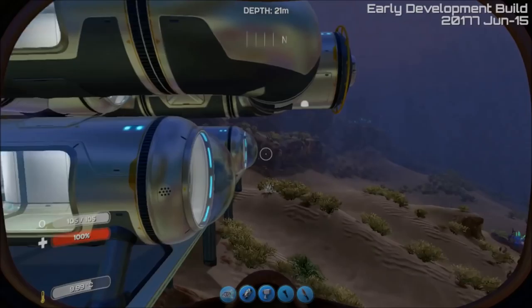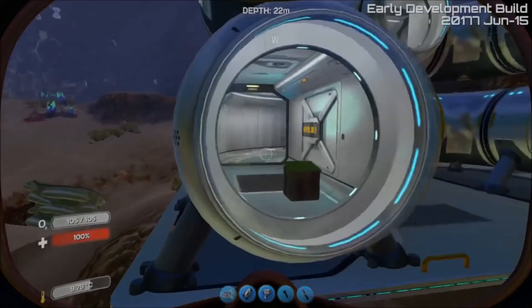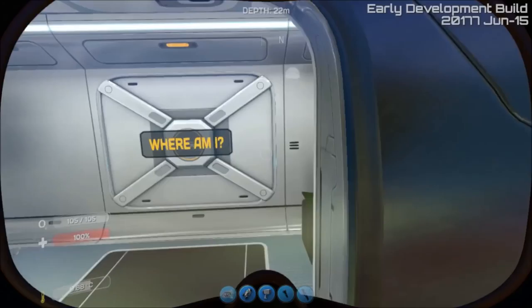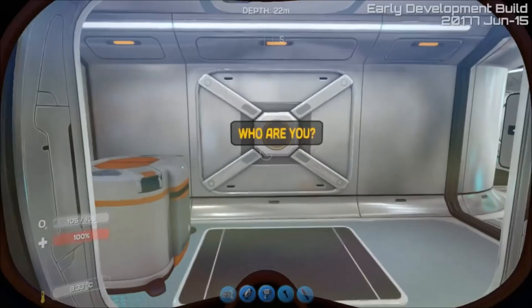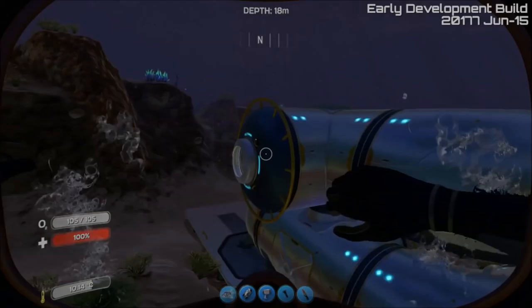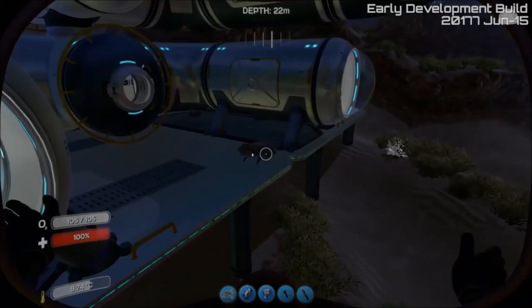Now we are getting bulkheads - they call them bulkheads. I don't know if that's the correct term, but they're the opening and closing doors like in the Cyclops. That's what we're getting for the bases real soon. Take for instance that dark frame right there - that's where the door will be for each area. Other than the bulkhead, there's not much else coming real soon. I'm not sure how strongly they're working on the new power generators.